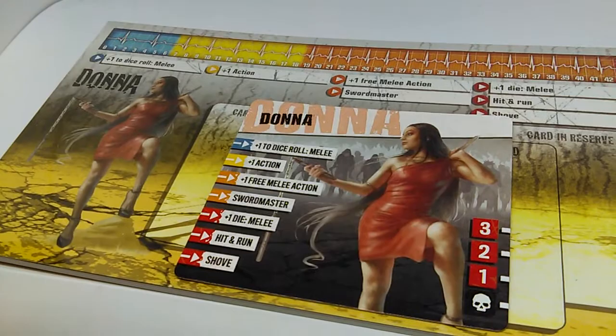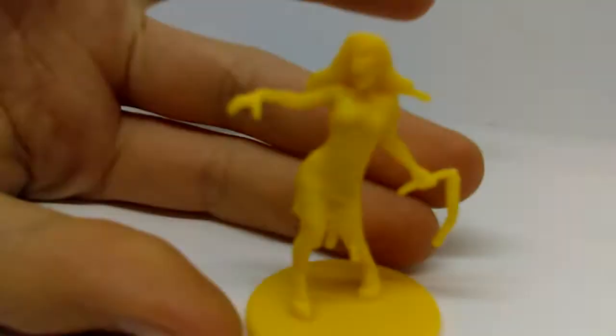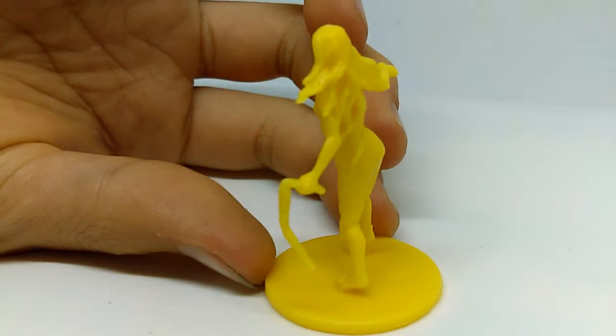So people can have a look at the size difference. You've already done this once before, you should be on the ball. As you can see, they're pretty cool. Anyway, put the figure in so they've got something to see. Okay, that's the zombie version. Have a little twirl around, show off the zombie version — it's Donna. This is Donna.